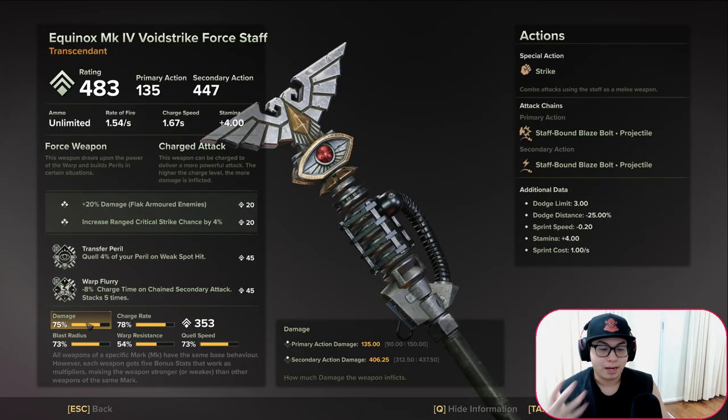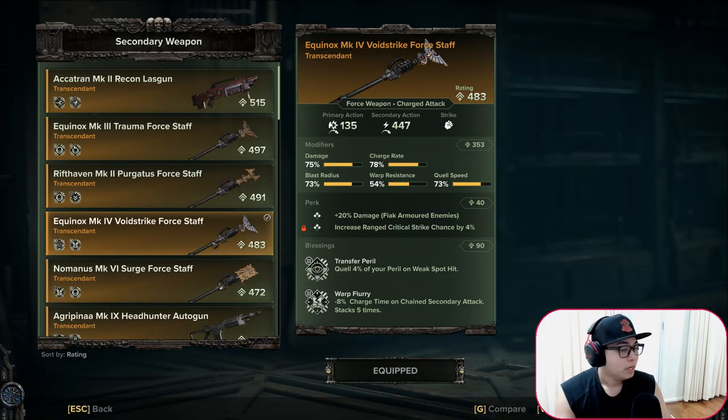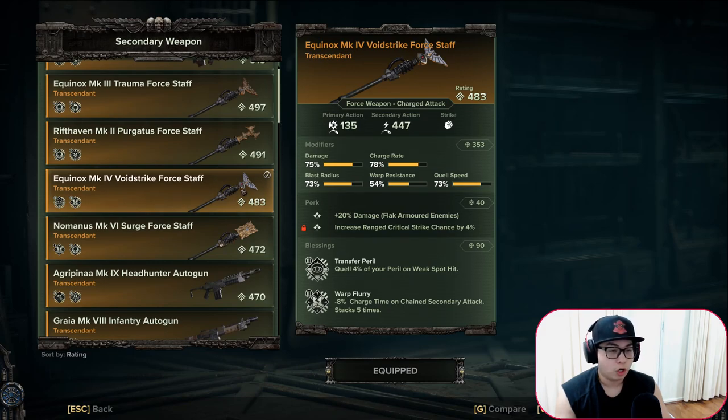Damage is the next most important stat for the Void Strike because it directly impacts how much your shots do. So charge rate and damage are the two key stats. Blast radius is not important because the Void Strike is not designed to knock down targets with blast — it's used to headshot targets and deal maximum possible damage. Charge rate and damage are your two big keys. Warp resistance is not important, quell speed should be as high as possible, and any blast radius above 60-65% is good enough.